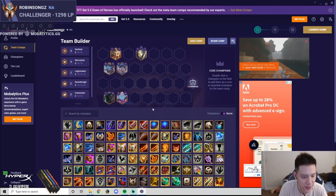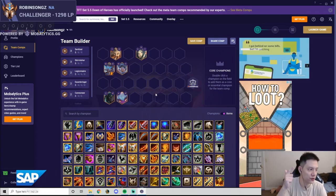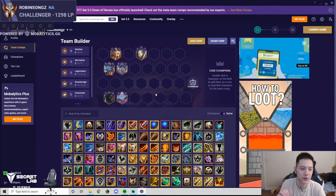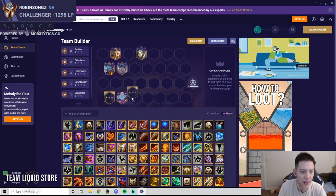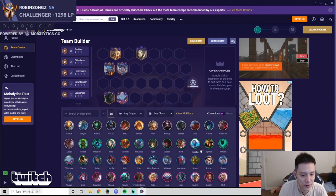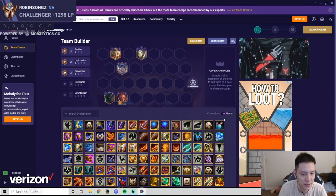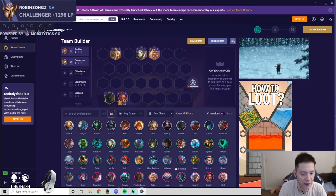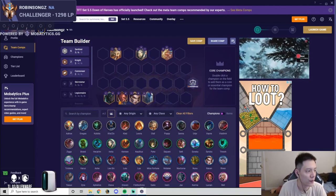Let's say your board has item-held Nidalee with Last Whisper and Hodge. You can pivot into Lucian, Draven, Aphelios, or Jax — they can all use those items. The most likely pivots to top two are Lucian and Jax. For Jax, you keep Aurelia and Olaf. For Lucian, you roll down at 4-1, hit Lucian, sell Nidalee and transfer items, drop Riven, and play two more Sentinels for six Sentinel Lucian carry. You'd add Galio and Rakan for six Sentinel, with one extra slot for a Knight like Nautilus.